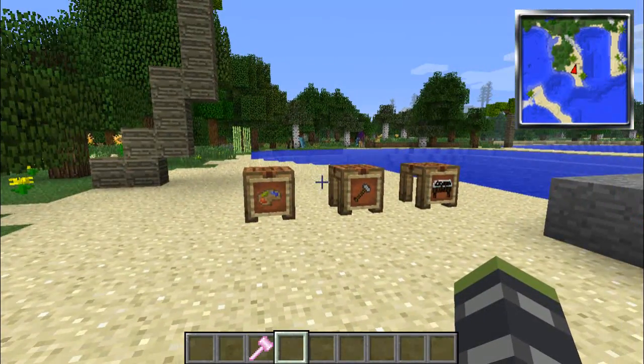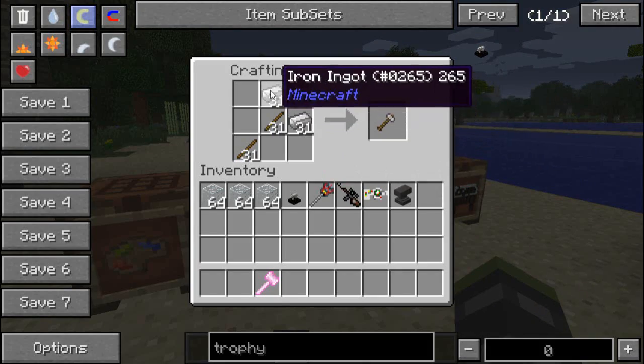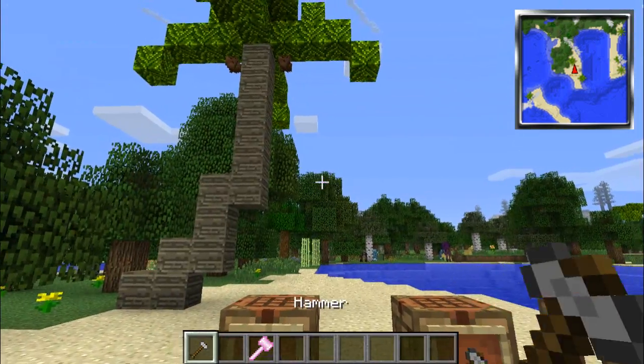So this is the Sculpture Mod, and first off, the most important thing you're going to want is your hammer, which is made by two iron and two sticks. Really cheap, but it is the best tool ever.